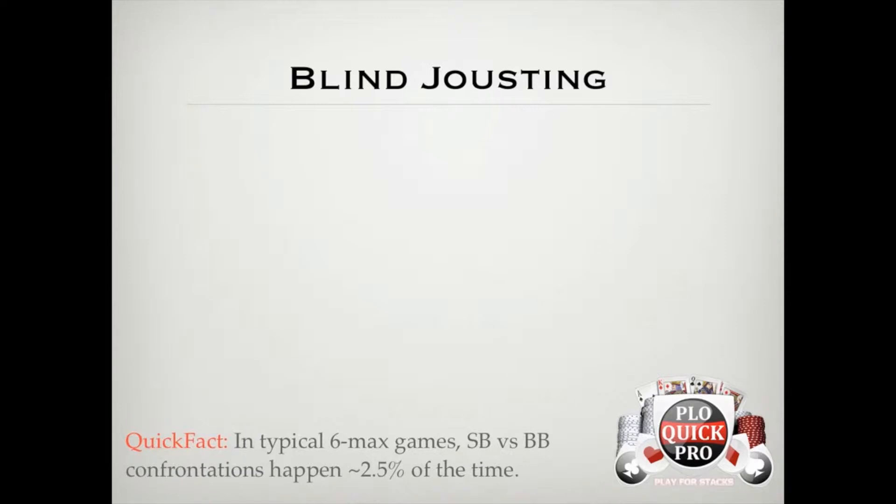Now, that might not sound like a lot, but think about it for a second. That's about 25 times for every 1,000 hands you play. So if you can pick up half of a big blind each time you're blind vs. blind against someone, that's going to add over a buy-in to your win rate for every 10,000 hands you play.